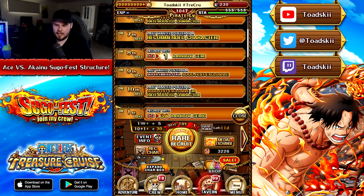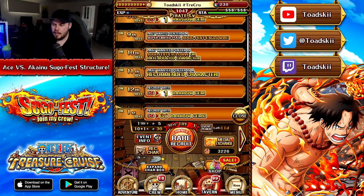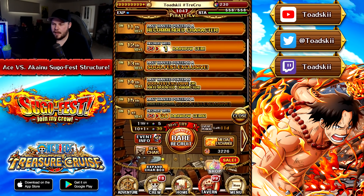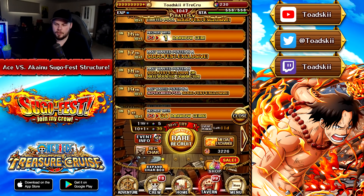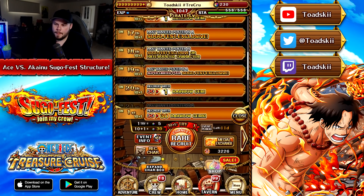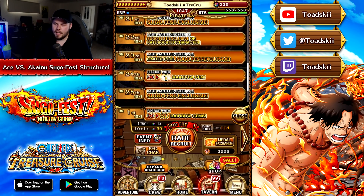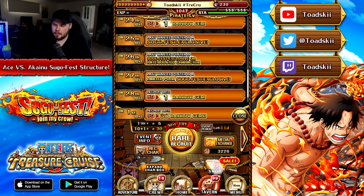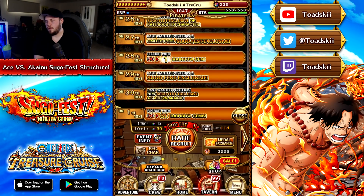The 10th step is another legend or a rate boost, which is kind of weird that that's the 10th step. The 11th is another recommended unit, which is good. And then you got another one gem multi. It kind of cycles through a very similar structure — you got a legend, then a legend or a rate boost, then a special step. So you got another super limited legend, legend or rate boost, then a limited. And then there's a secret step which is a limited pool. Then you've got the 30th step, which is the Ace vs. Akainu guaranteed.